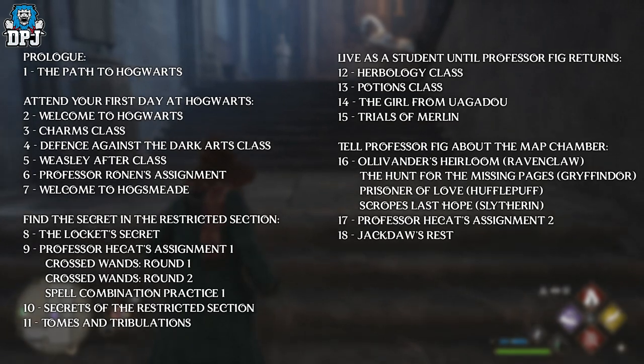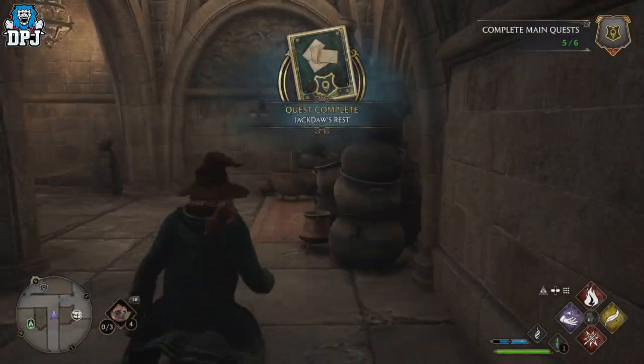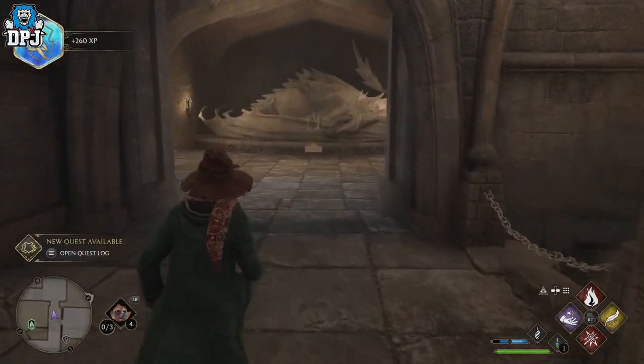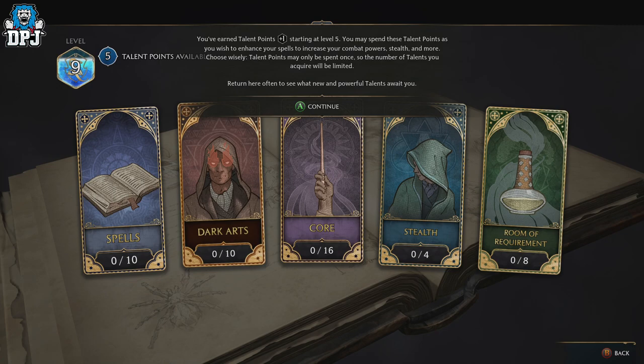I had myself so confused — I was wondering what I had missed. Is there a side quest somewhere? Is there an NPC I've missed? How do I get my talents? Well, this is how you do it. Short and sweet, but this is how and when you unlock those talents so you can truly start customizing your wizard.